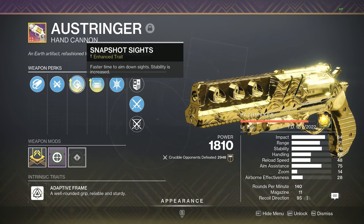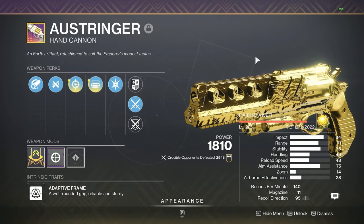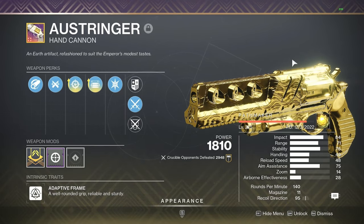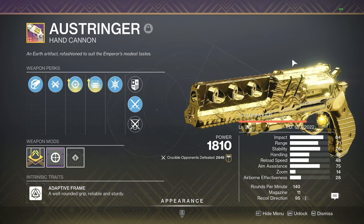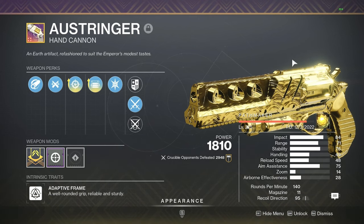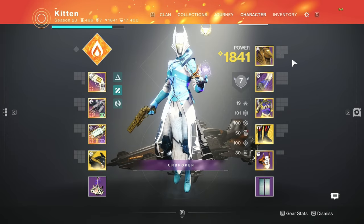Eye of the Storm is kind of cope because you have to wait for it to proc — it's a good perk, but it's cope. If you want the Zen Moment roll, you can also add a Stability masterwork, but I'd definitely recommend the Range masterwork without Opening Shot. This weapon is very easy to obtain. I grinded it all Trials weekend and it is probably going to replace my Rose — I just need to get into the habit of not using Slideshot. I hope you guys enjoyed this video. You can find my socials down in the description.